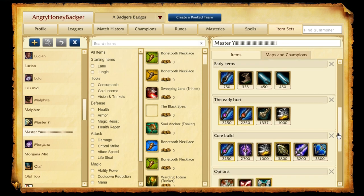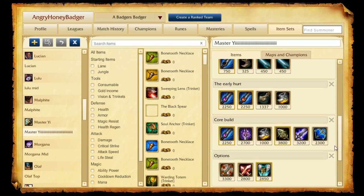As for options in this build, there are a couple of different ways you can go. If you want to knock off the Last Whisper or another item and go for a Guardian Angel for survivability and the ability to come back and clean up a fight, then Guardian Angel might be good for you. I've also seen people drop a couple of those items and go with a different build using Hydra and Phantom Dancer.